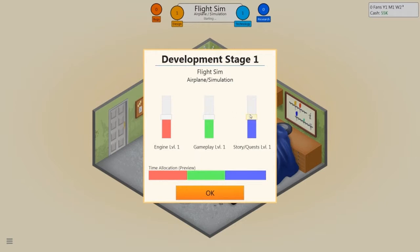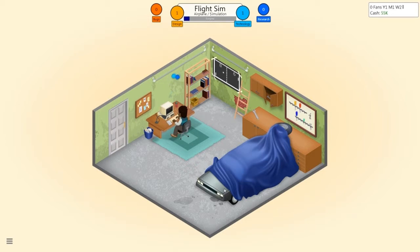Storing quests — this is time allocation. At the minute he'll spend the equal amount of time on everything, which I don't want him to do. I want him to spend more time on certain things. So we'll go with storing quests down, gameplay up, and engine staying about where it is. And we'll just get developing. You get your research points, which come in handy later — I'll tell you when.